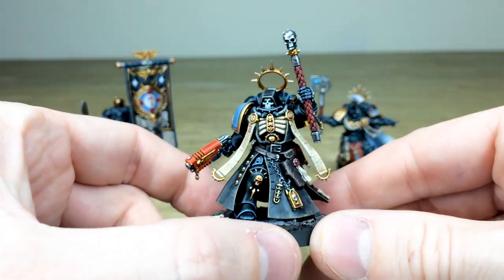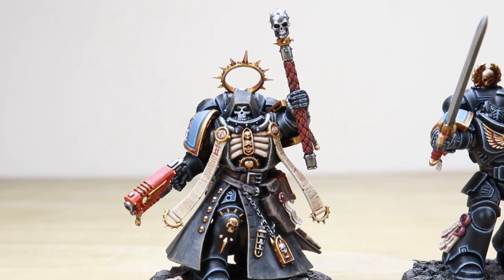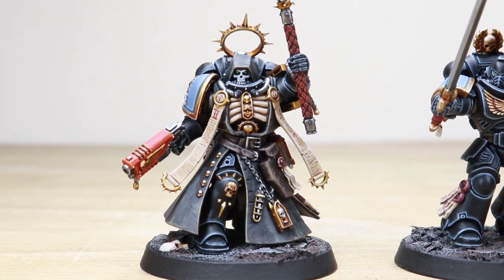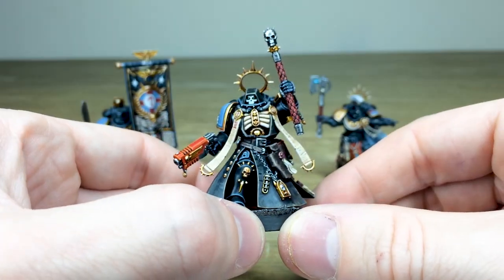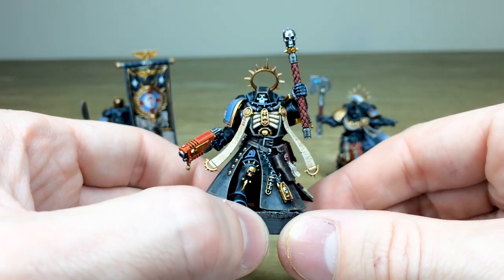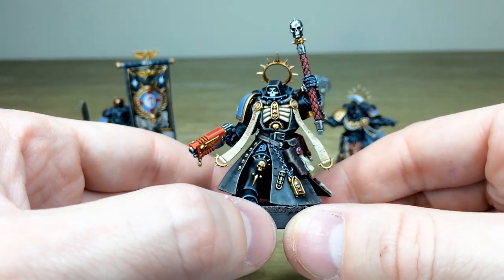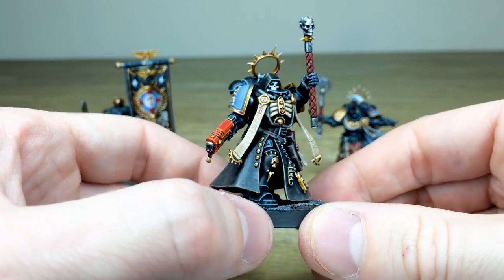We'll then have a look at the Chaplain — a really cool Primaris Chaplain miniature with absolutely loads of detail, as you'd expect on any Chaplain. Again, Amy's done a lovely job on all the text on those scrolls hanging down the front of the torso. All the bone work is done with various stages of highlighting.